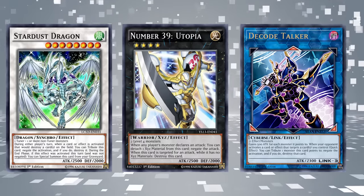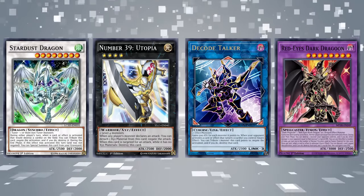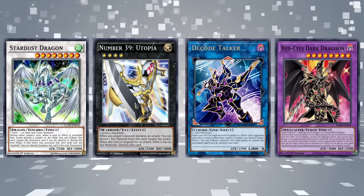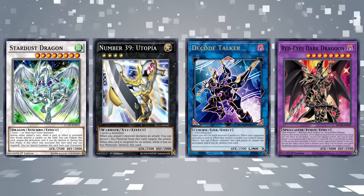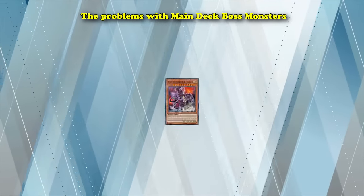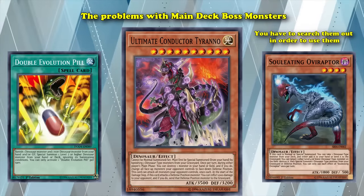Because of just how good this is, if an extra deck monster has an effect which is even slightly useful, it's just going to be infinitely more valuable than if it was attached to a main deck monster, because of just how much easier it is to bring them out. However, in Yu-Gi-Oh! most extra deck monsters just straight up have better effects than main deck monsters, so they just double up on being really good. That's kind of why modern Yu-Gi-Oh! revolves around extra deck monsters, and why whenever Konami releases a new extra deck monster type, it's such a big deal. One of the problems with main deck boss monsters is the fact that you have to search them out in order to use them.